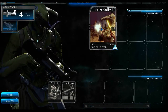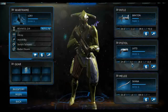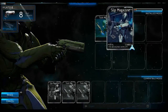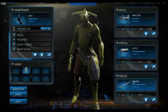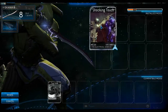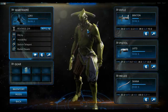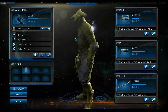I chose Point Strike for the 25% critical hit chance to deal higher damage. For the LATO I have Trick Mag for 15% maximum ammo and Slip Magazine for 5% magazine capacity. I also equipped Shocking Touch on the scanner because electrical damage gives more damage than the critical chance mod.